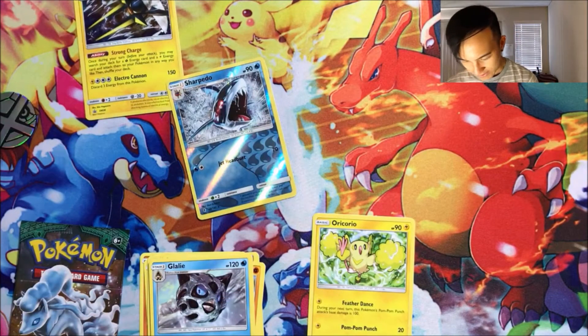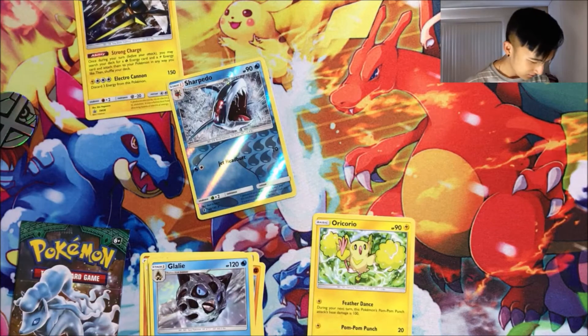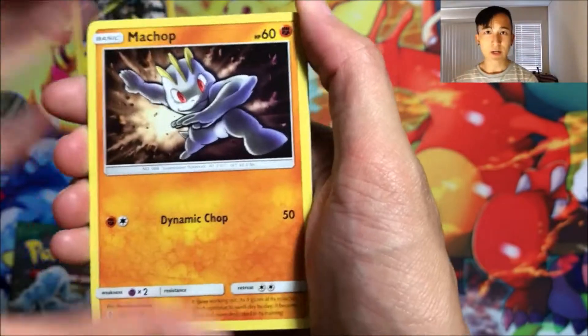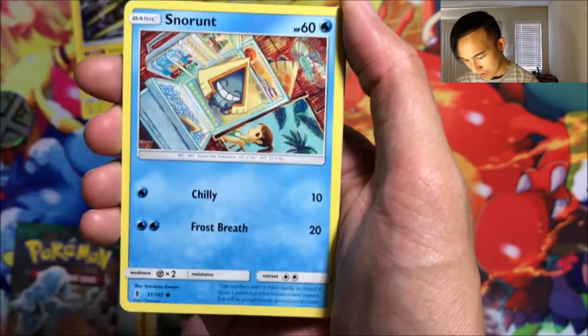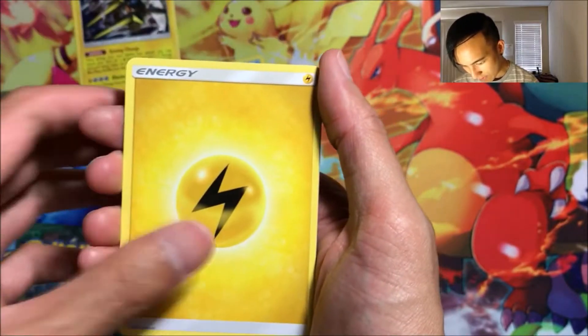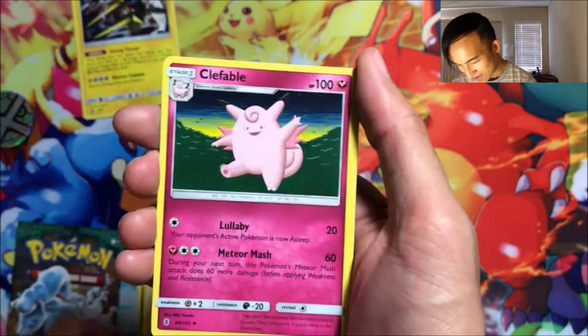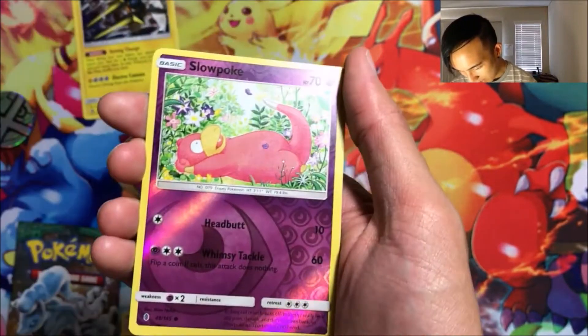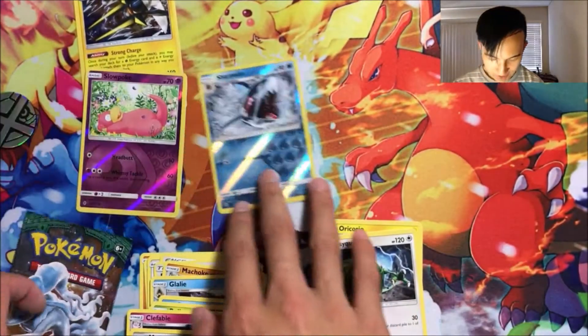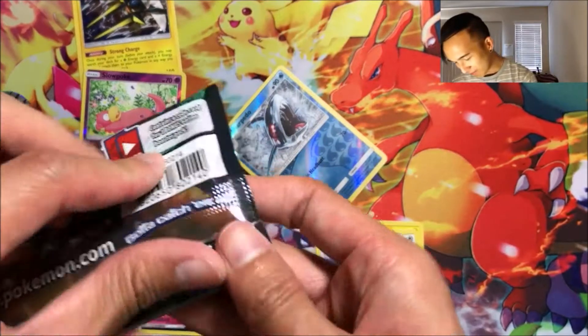Second pack: Machop, Chansey, Snorunt, Pancham, Bellsprout, Lightning and Electric Energy, Gliscor, Clefable, Metang, a reverse Slowpoke, and a Rayquaza normal rare. Two energy does 70 damage — that's crazy! And now the last pack, come on, let's get something good out of this.